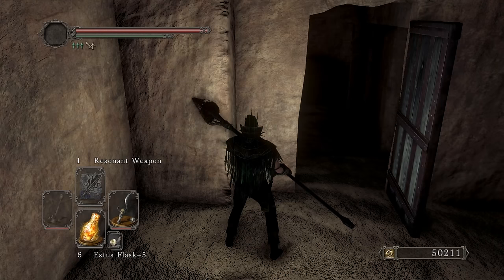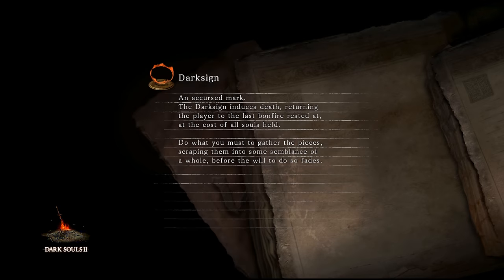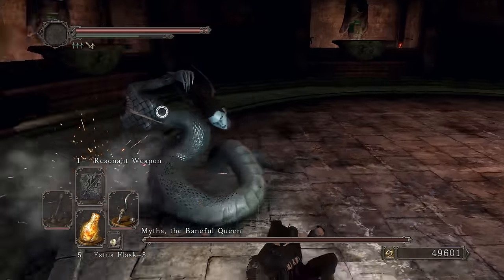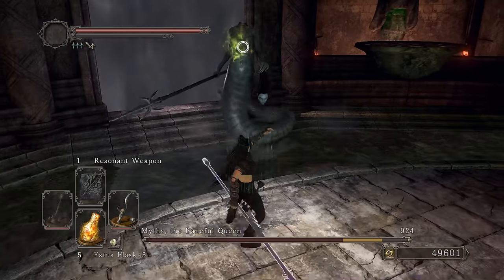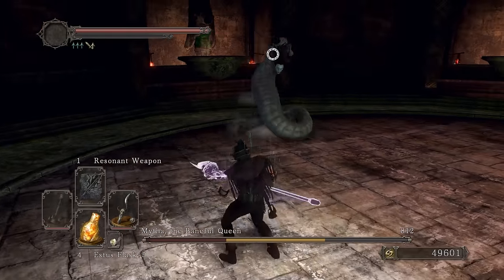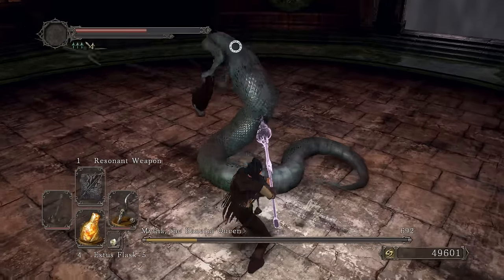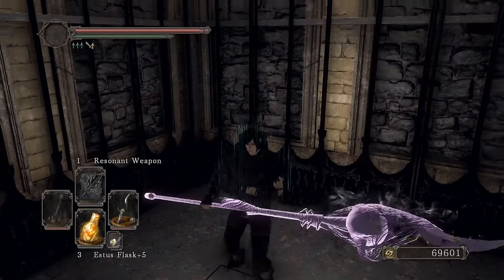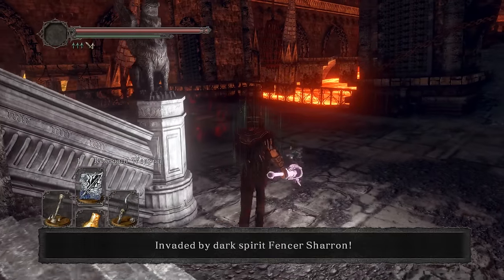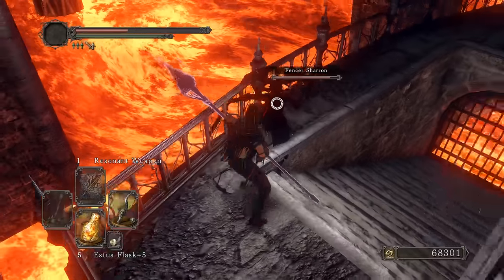Let's get some critical hits and do some damage. You already know boys — Mytha and then Smelter Demon so we can pick up the Ring of Blades after for more damage. Mytha, where you at — come on! Let me do an R2 — she ran away so fast! God damn, that's some serious damage. Holy boom! Even if we don't do well in the DLC I'm content with the damage we're doing now.